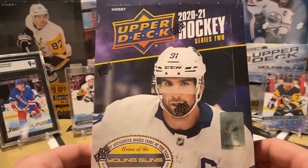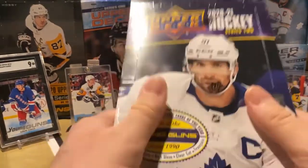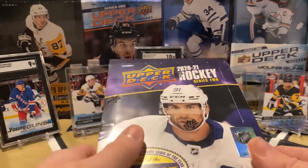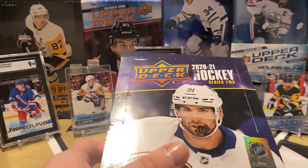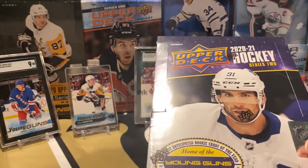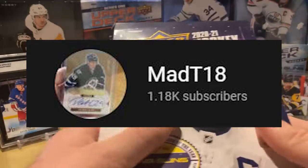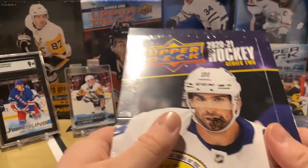We got Series 2 2021. First box — it just released a few days ago. Pretty pumped. We're looking for Kaprizov, which we actually already hit in a break. We joined a break this past week and paid for Minnesota for about $55 US for four boxes, and we hit a Kaprizov Young Gun. So we're pretty pumped about that. That was on MadT18 — check out his YouTube and Instagram. Thanks, dude, for pulling that for us. So that is in the mail. A Kaprizov Young Gun — our first hit of 2021 is the Kaprizov.